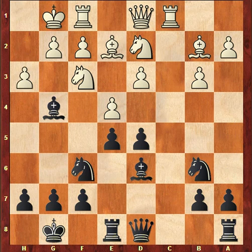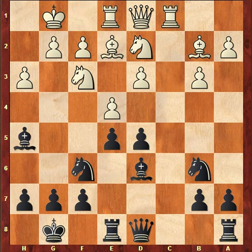He played H3, kicking my bishop. I know a lot of people like to trade bishop for knight, especially lower rated players. You guys know my philosophy — never trade — Bishop H5. He played the move Rook E1. Looks like he's evacuating the F1 square. He could play Bishop F1 or Knight F1. It's a reasonable move.